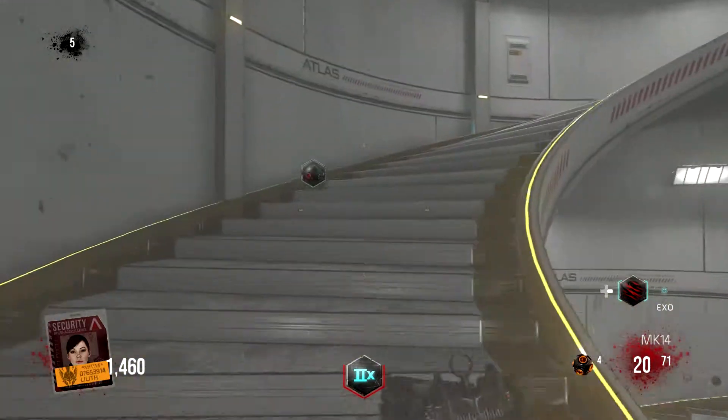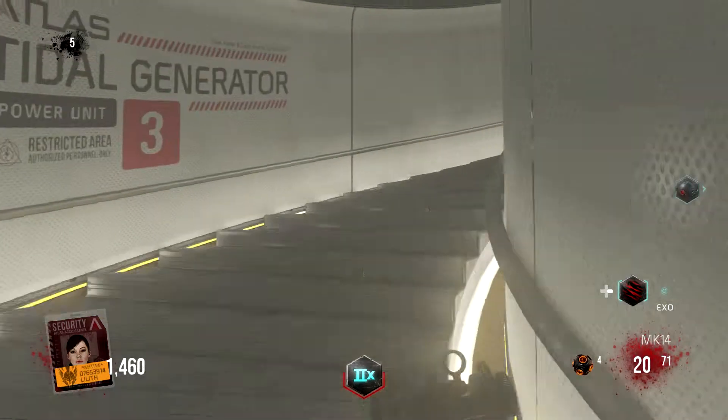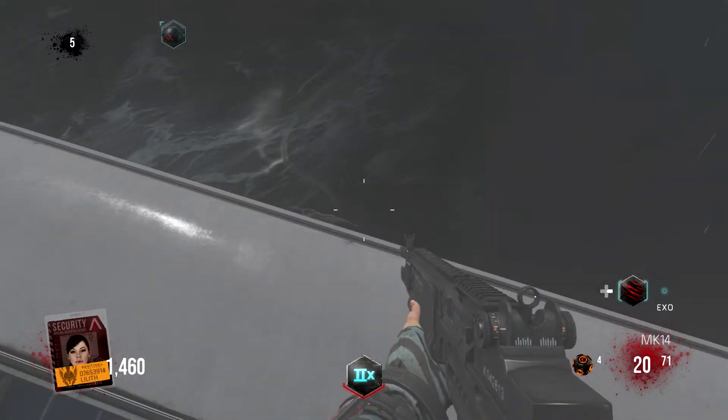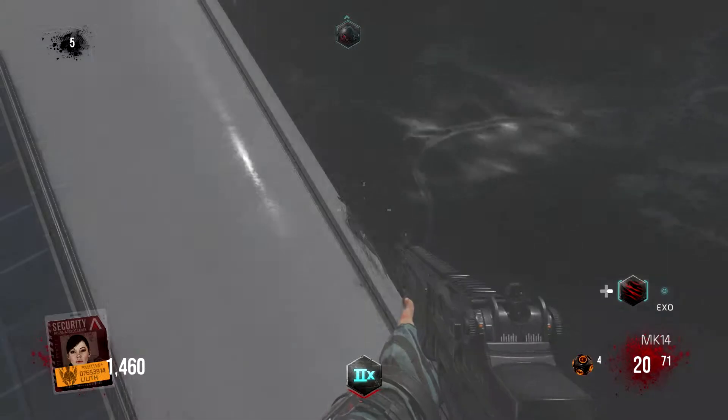You just want to walk up these stairs, all the way to the top until you're all the way outside. It's just on top of this first machine right here, on the back. As you can see it right there, just chilling — you just want to go up to it and press X.